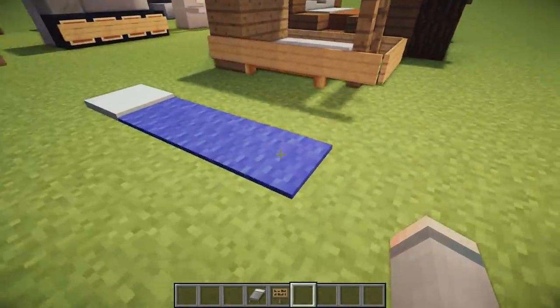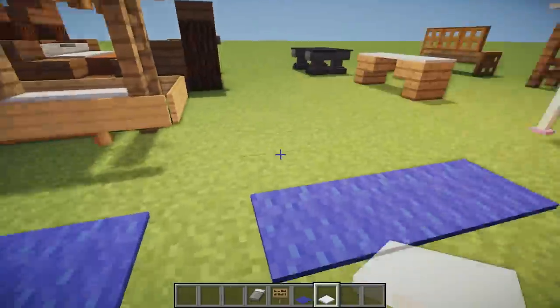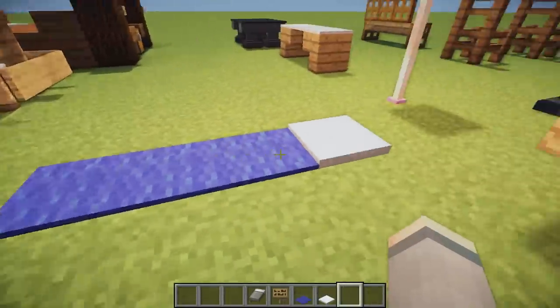We then have a sleeping bag design — super simple but effective if you are making a campsite. It's just carpet with a snow layer on the end to make the cushion.